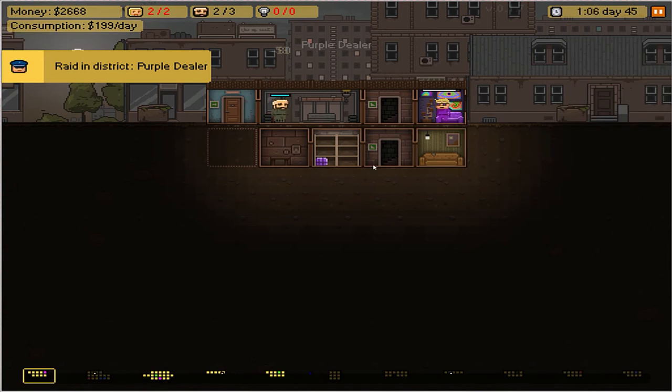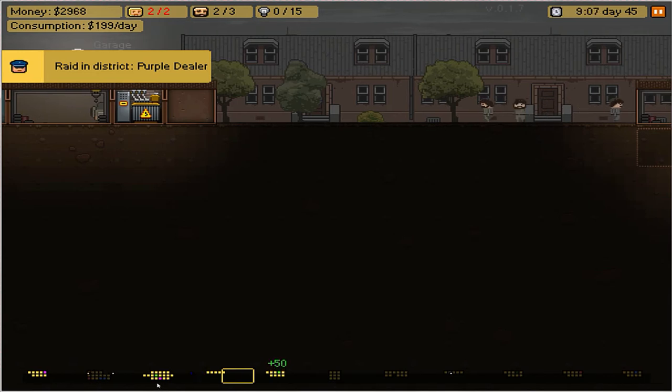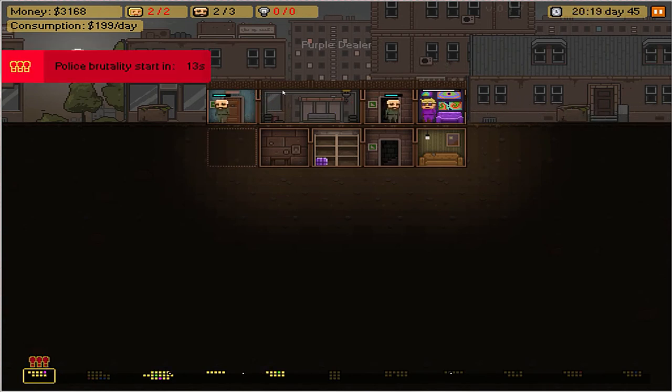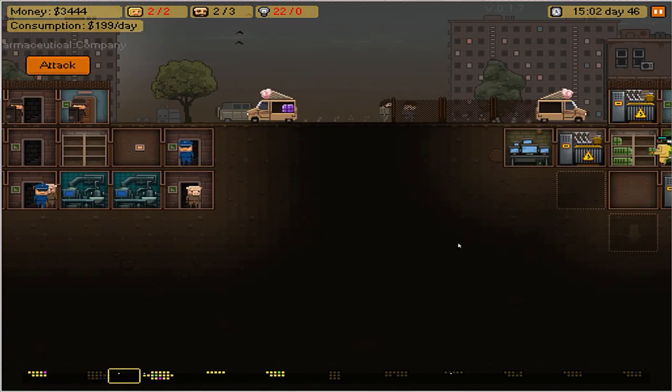Oh no, I double-clicked by accident. There's no option to immediately cancel — you have to wait for it to be built, and that just costs money. Silly mistake. The purple dealer is being raided now. We're going to move some security over there quickly. You have to decide whether or not you're going to buy the cops off, because they come in and destroy all the product. This is a perfect place because they can heal here too. Now I have my guys there so we're going to fight them off. Got one — oh there's three! We took them out and never stopped selling, which worked perfectly.